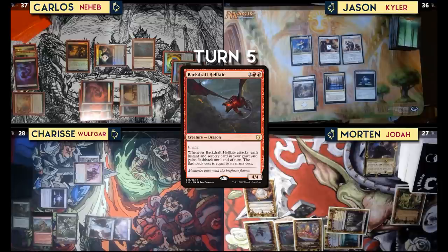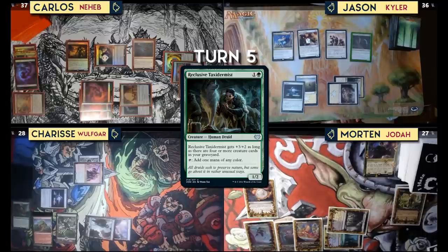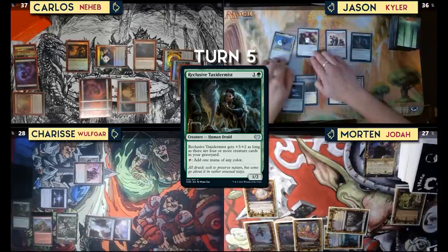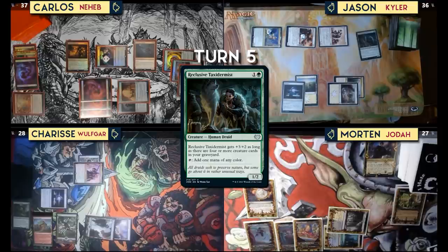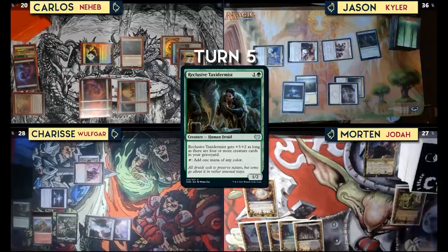On my upkeep, would you like to take a bribe? I don't think I can afford to, so I will not. Draw for turn. Cast Reclusive Taxidermist — it's a human, gets +3/+2 as long as there are four or more cards in my graveyard, and taps to add one mana of any color. Kyler gets another +1/+1 counter. All of these are coming at Carlos — 26 damage — and they have indestructible! The biggest is a 9/9, then an 8/8, then another 9/9. I block with Neheb to absorb nine of the damage and take 17. Pass.